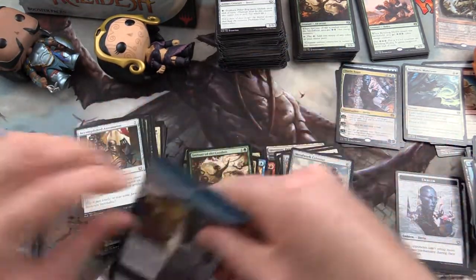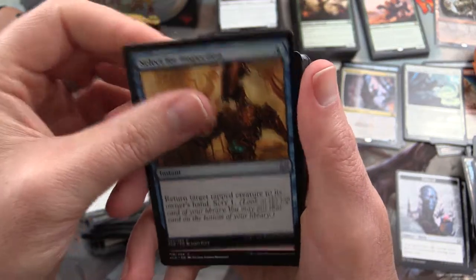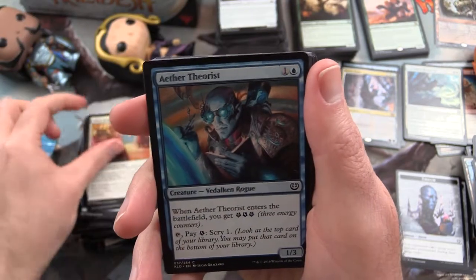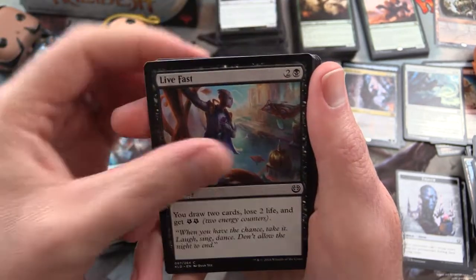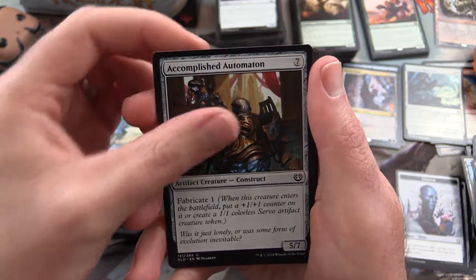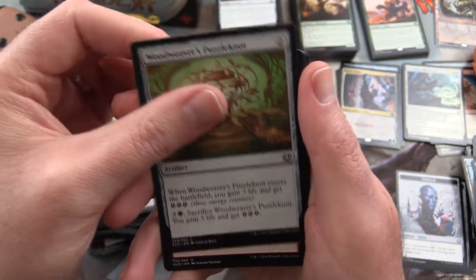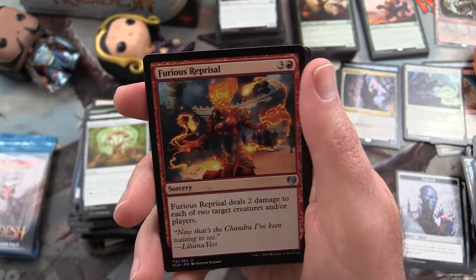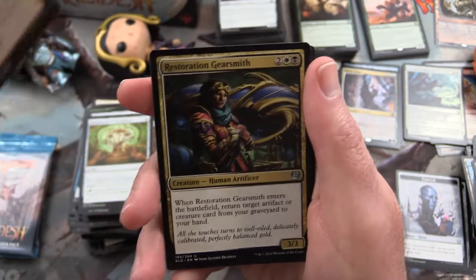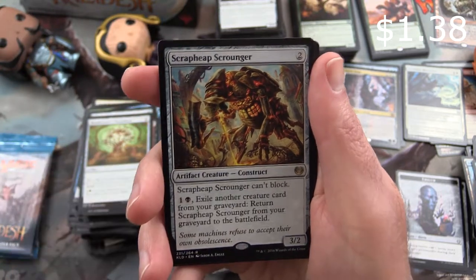Next pack - down to the last three. We have Select for Inspection, Hijack, Ninth Bridge Patrol, Aether Theorist, Live Fast, Ornamental Courage, Windrake, Accomplished Automaton, Foundry Screecher, Woodweaver's Puzzleknot. Furious Reprisal is the first uncommon. Spark of Creativity, Restoration Gearsmith, and Scrapheap Scrounger is the rare - look at that guy.